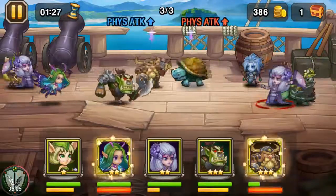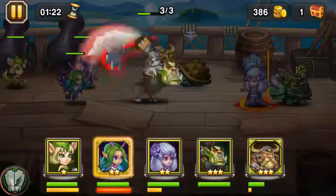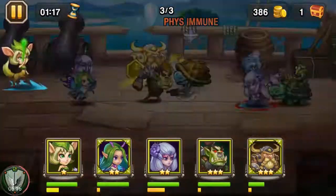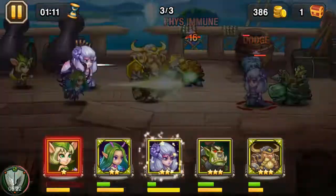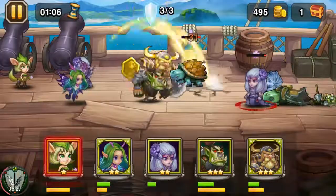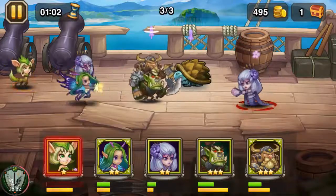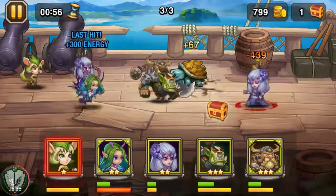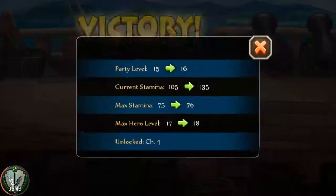Here's another scenario you might run into. Looking pretty good to begin with, a lot of my skills going off. Throw that heal out — we're looking good. But now we're facing Samiko the boss and she just hit my whole group. She's eating us alive one by one. One guy is immune to physical attack — we need some magic. And yes, saved by Ariel!